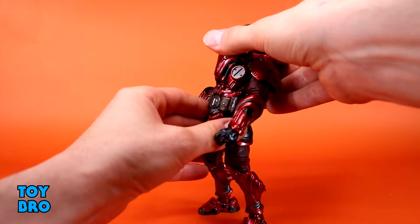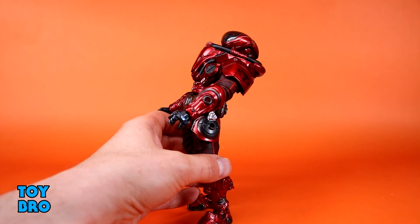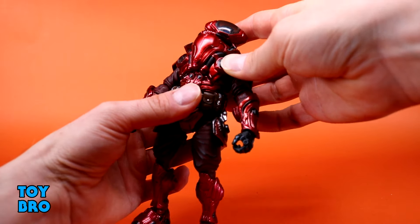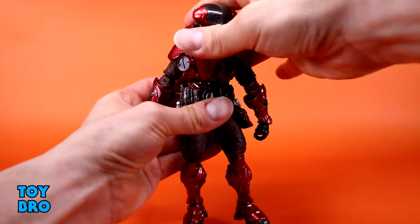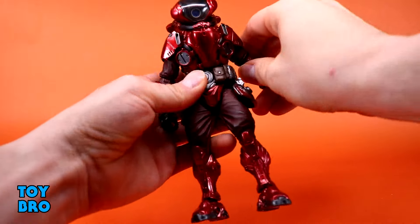The torso has really nice range — this is actually an instance where the armor does not impede the figure, whereas on some other Tusk figures like the Sentry or the Science Officer, one of them has a really hard time hunching forward because of the medallion on its torso. Here you've got tilt side to side and full rotation.